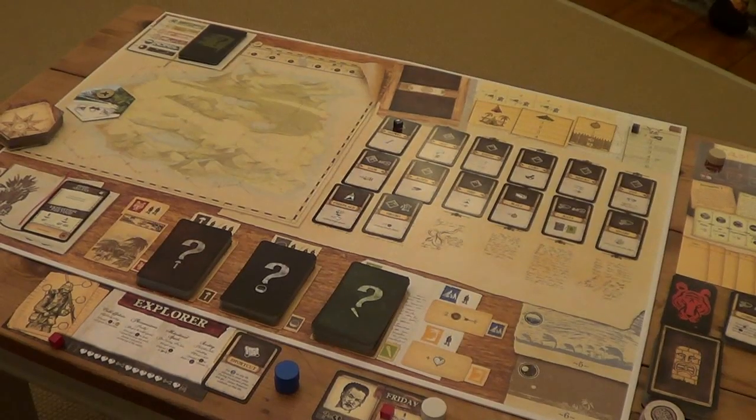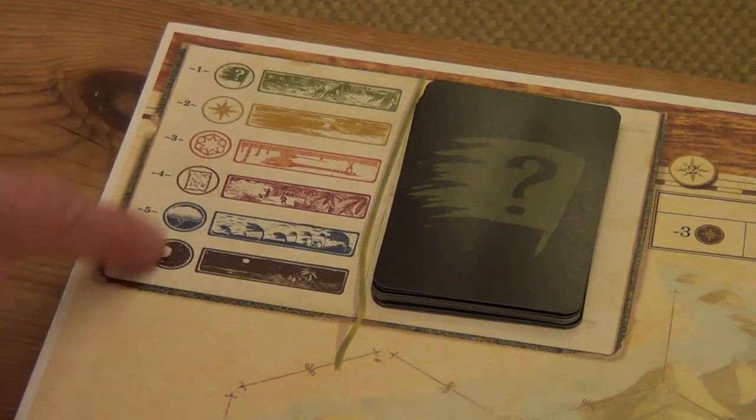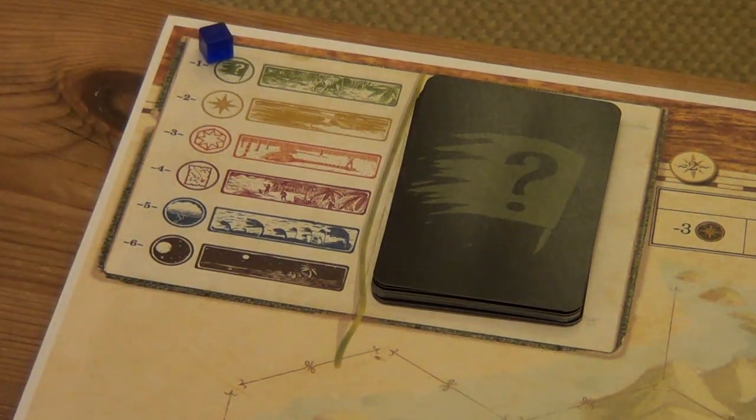Let's start by looking at the round order in the top left of the board. There's a lot going on, but it's really well designed and laid out. There are things on the board which indicate exactly where you should be at each phase of a round. These are our round orders, numbered 1 to 6. I'm going to use one of these wooden blue cubes to help us keep track of where we are during the round.